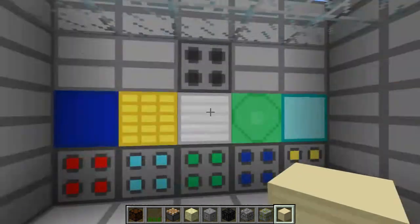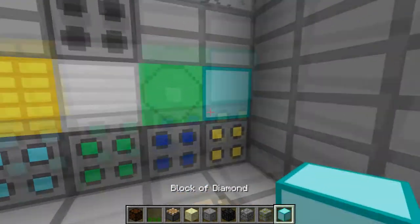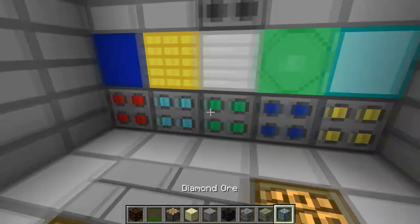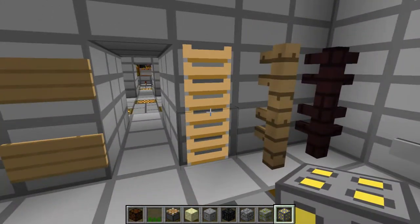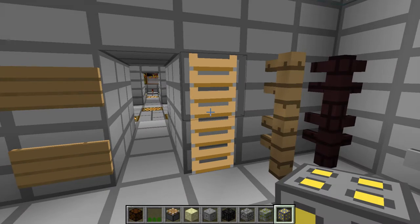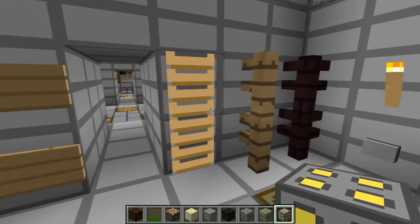Here we have the ores and the ore blocks. And then here we have ladders, which I actually made the request to change up a little bit — to shade the bottom. It used to all be one color and then he added in the little darker bars for me.